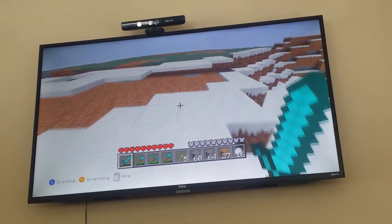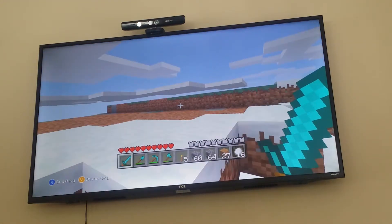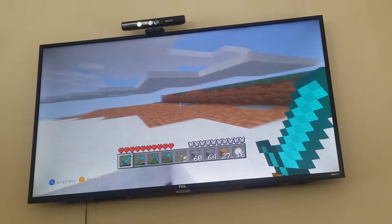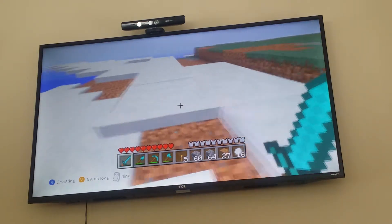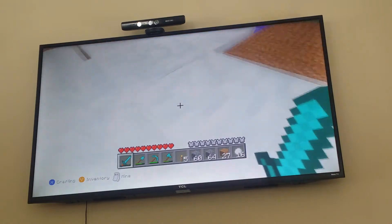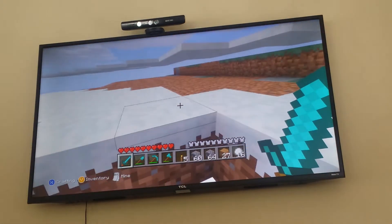There were dirt blocks here and I was digging them away, and the snow just apparently stayed there. I'm not sure how this happened, but I just wanted to show you this because it seems really weird. I can even walk through it — see, I go through it and all that stuff.